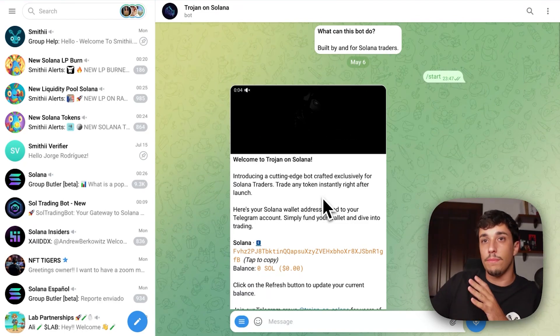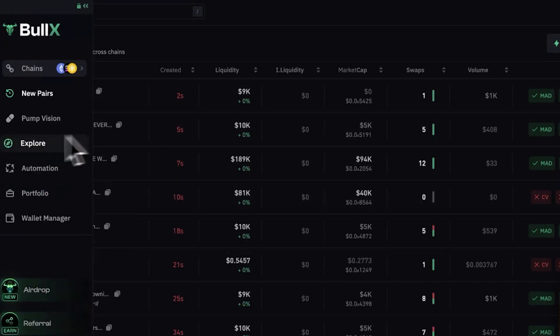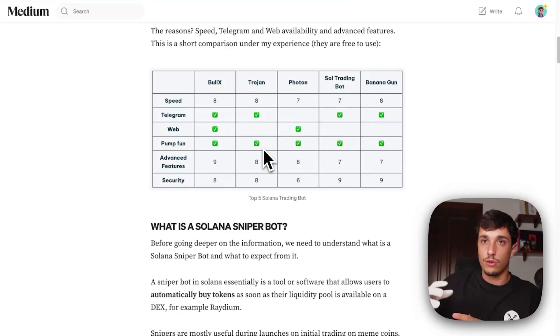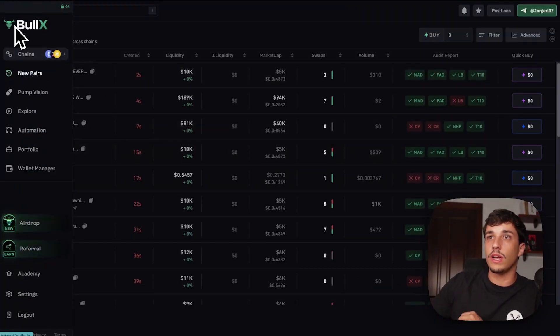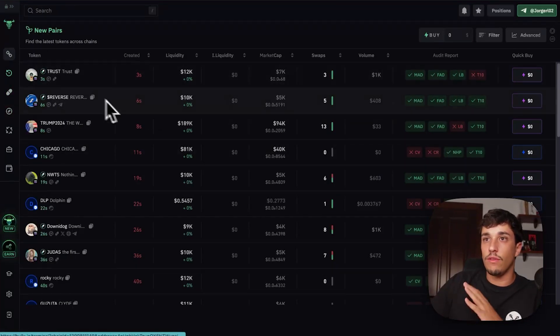For me, the top one is Bull X. The reason is that it's really versatile — you can use it on Telegram or on the website. It has a good track record already, there are a ton of users using it, it is really fast, and it has amazing features. Let's go directly to see it.